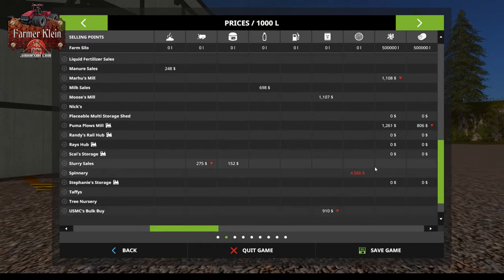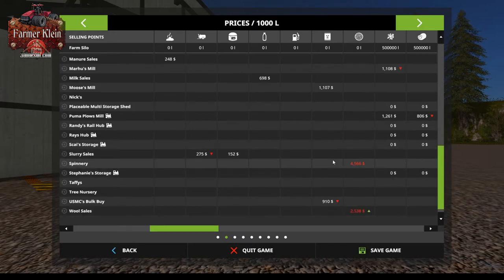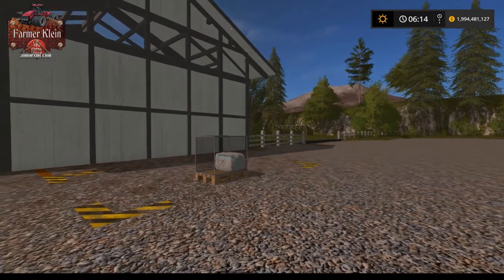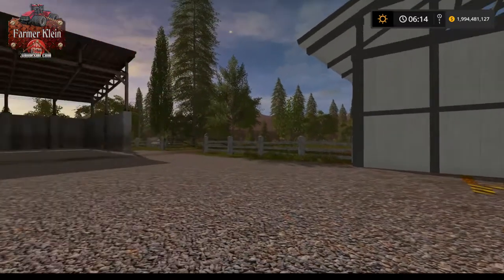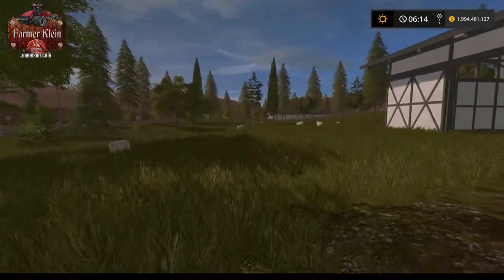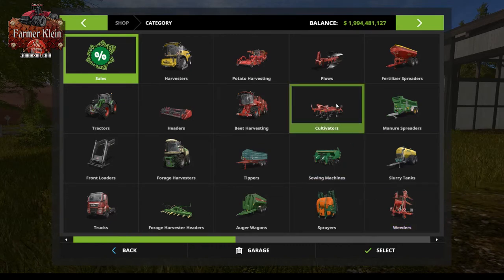Right here we've got a price of $4,500 per 1,000 units of wool at the spinnery. This particular map has a second wool sale point currently at $2,500. So $4,500 is a pretty okay price for hard mode — I've seen better and I've seen worse. We're going to take a look at a new mod that will take wool and turn it into linen or fabric, basically just fabric rolls.